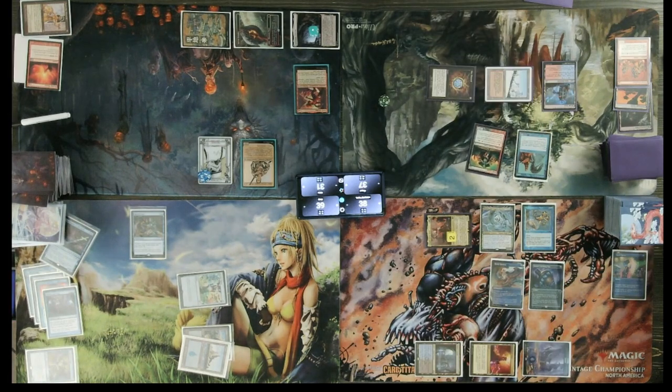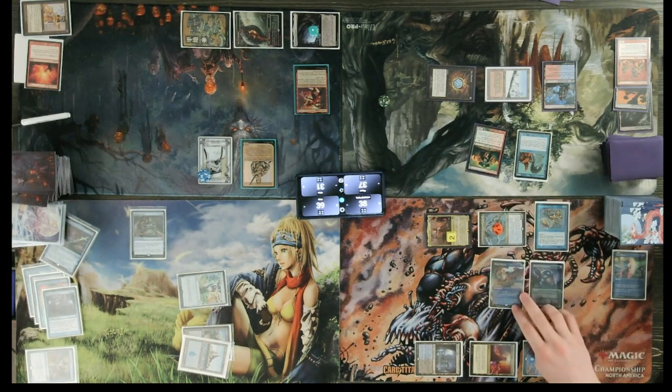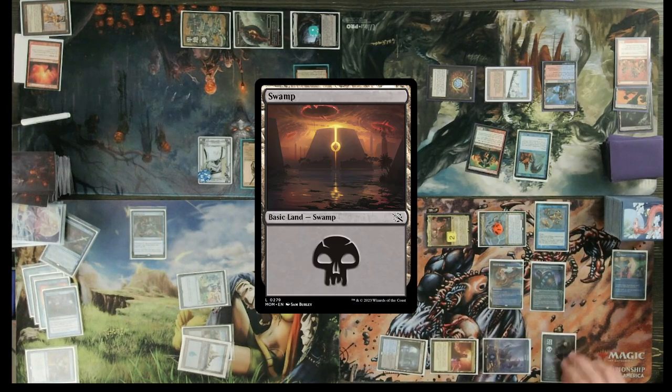I'm going to go to combat. I have a +1/+1 counter on Yuriko. Demi-God coming in after you. Two for Yuriko. Take two. Yuriko trigger — it is a land. Blazed said land. Pass the turn.